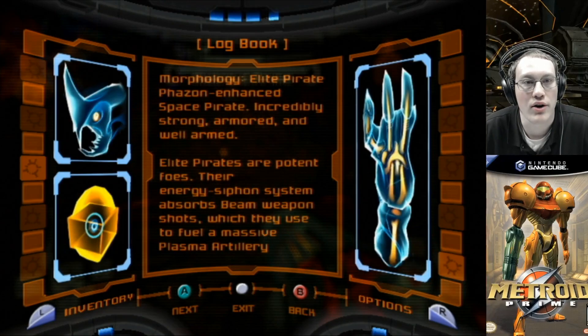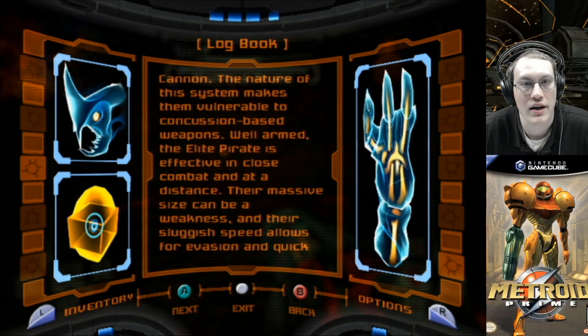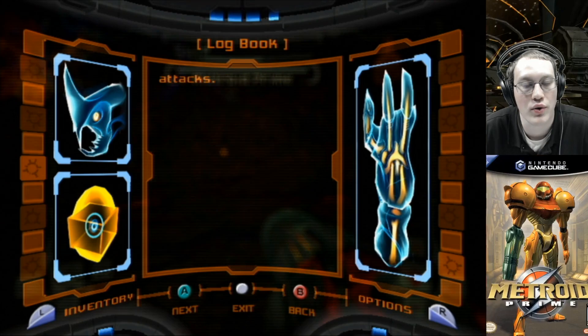Elite Pirate: Phazon-enhanced Space Pirate. Incredibly strong, armored, and well-armed, Elite Pirates are potent foes. Their energy siphon system absorbs beam weapon shots, which they use to fuel a massive plasma artillery cannon. The nature of this system makes them vulnerable to concussion-based weapons. Well armored, the Elite Pirate is effective in close combat and at a distance. Their massive size can be a weakness, and their sluggish speed allows for evasion and quick attacks.